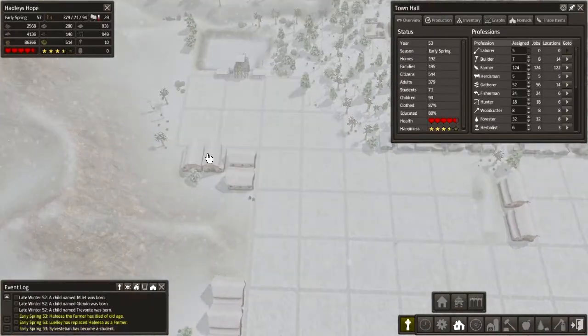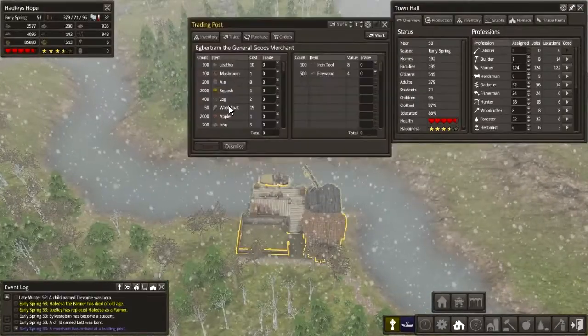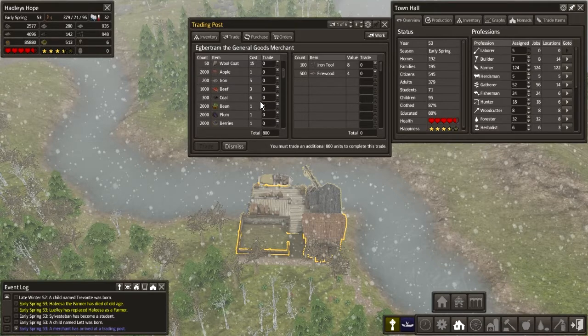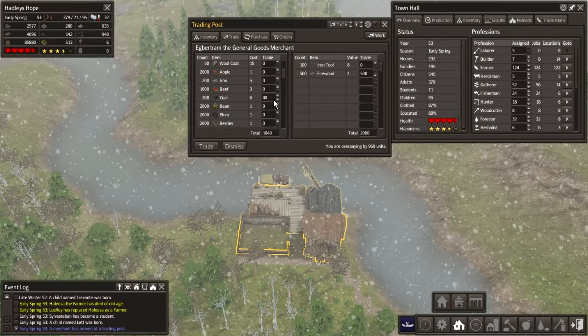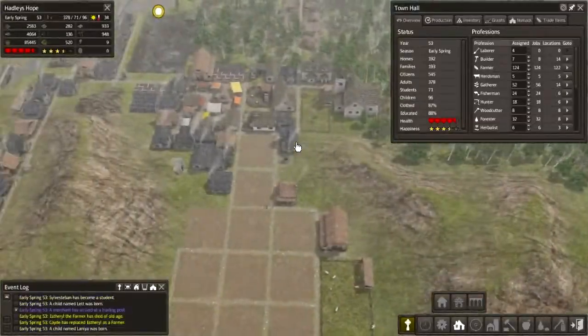Wow, all these barns are full — that's a problem. Let's see what we've got for trade. We'll buy the logs. I guess we could buy some coal. Let's just put in all our firewood here. Overpaying by 960 units. Okay, so we can buy ourselves a load of coal. Trade. Dismiss. I should have set up a standing order with him. Never mind, that's no problem.